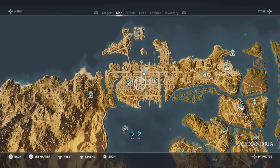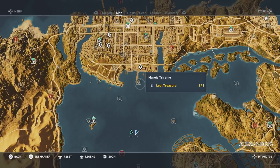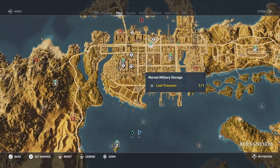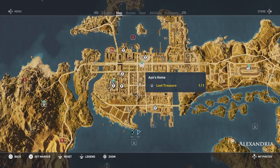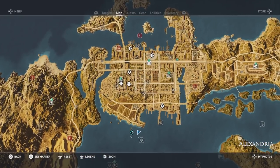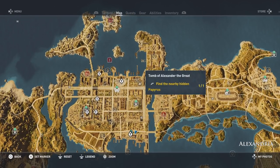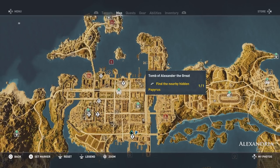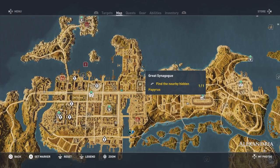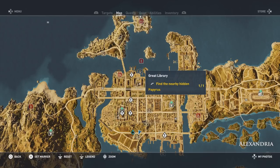Moving into Alexandria, which is a level 9 to 12 area. You're going to have to collect the loot treasure at the Marina Triremi, collect the loot treasure at the Marini Military Storage, collect the loot treasure at the South Wall Guard Outpost as well as Aya's home. You're going to have to collect the papyrus at the Seraphian but not actually solve the riddle. Kill the captain and commander and collect all loot treasure at the Aka Garrison. Collect the papyrus at the Tomb of Alexander the Great — no need to solve the riddle. Collect the loot treasure at the Armory and the Royal Palace. Get the papyrus from the Great Synagogue — again, no puzzle required. Collect the papyrus in the Great Library — same thing, don't have to solve the puzzle.